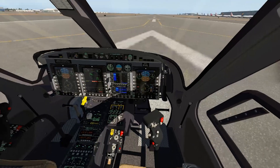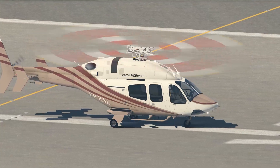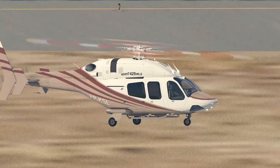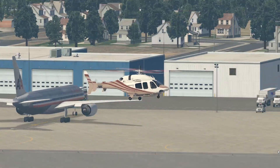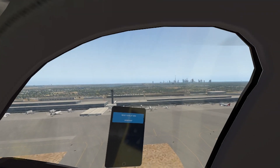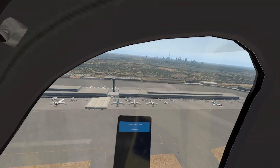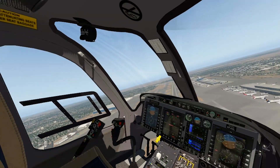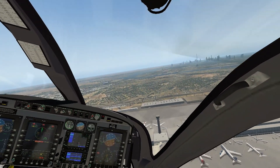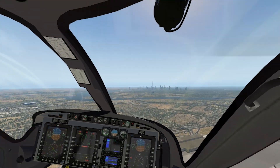Everything seems to be under control here. Dubai is waiting for us so I think it's time to get this baby up in the air. Let's go see what Dubai has to offer us today. The city skyline is absolutely adorable — look at all these views, this is absolutely sick, absolutely beautiful to see.